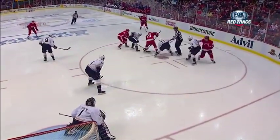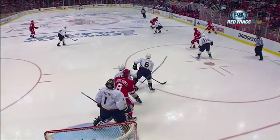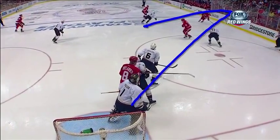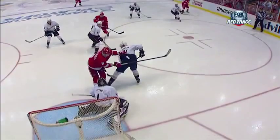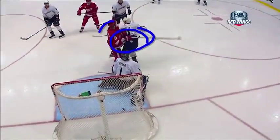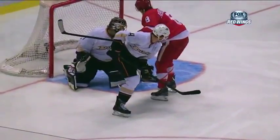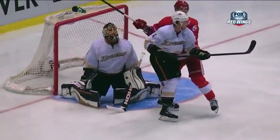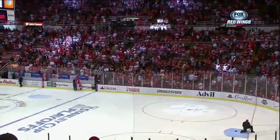That man hit two ducks. Abdelkader certainly provided a screen. See Abdelkader go to the front of the net. Here comes Zetterberg, shot's gonna come from here. It either hit Fowler, or it certainly hit Koivu right there. Hard to tell. Massive humanity. Bottom line is Hiller never saw it. But that gives Zetterberg — whether he gets a goal or not — a three point night.